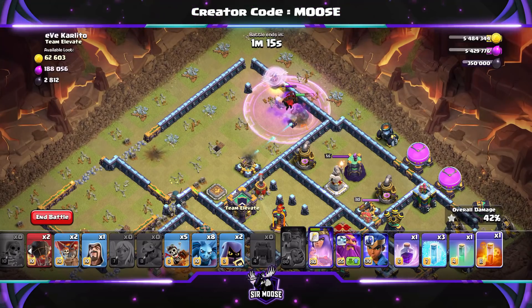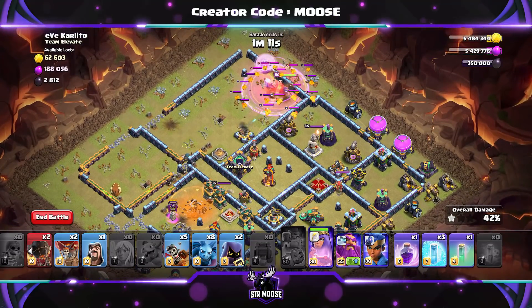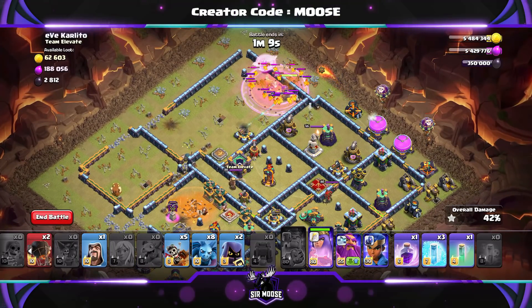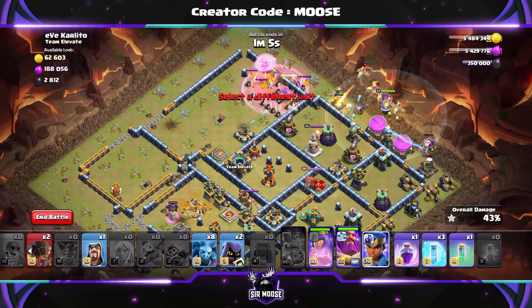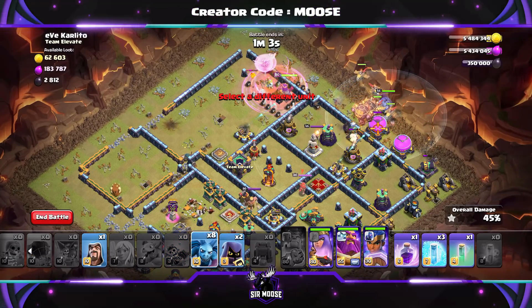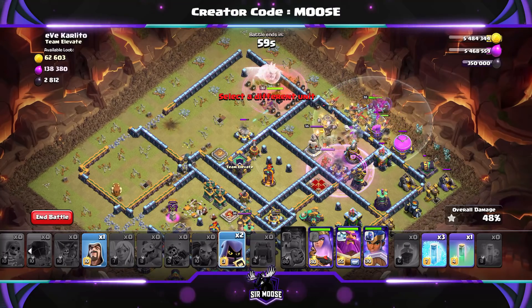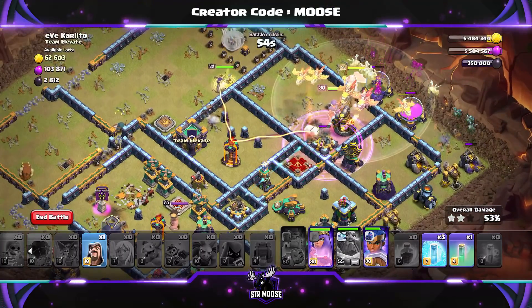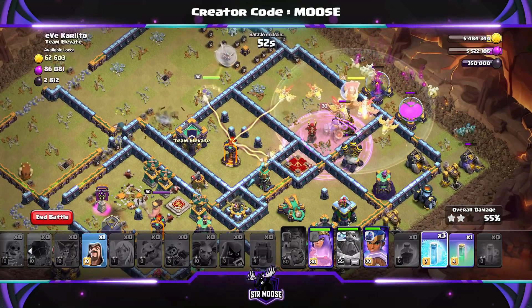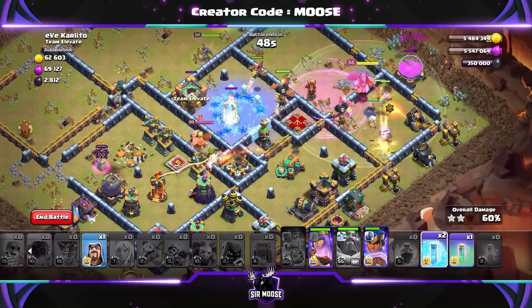Remember to use the poison spell to help out the queen. We've sent a rage spell there as well — didn't really need to do that — and a poison spell. Now we're going to send in a couple of balloons over there to check for mines, then the Dragon Riders, the Grand Warden, a couple of rocket balloons, the minion — the group of little minions there including Mike the minion, of course. We use a rage spell to help them out, send in the Royal Champion, Grand Warden ability — protect everybody.